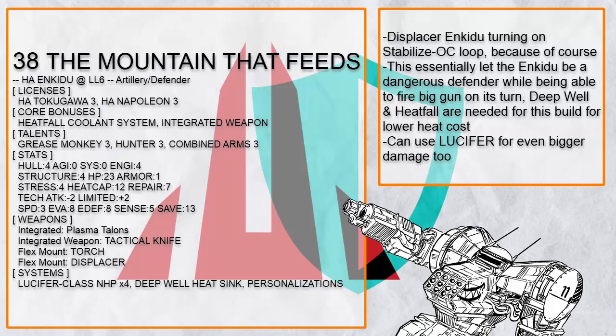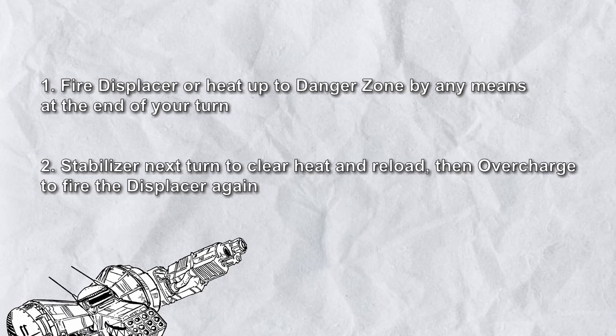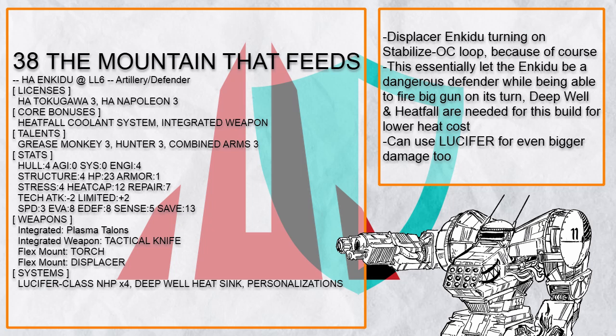This is The Mountain That Feeds, an Enkiju with a Displacer — because of course. The build is a Heatfall Overcharge Stabilize build. It basically works by firing the Displacer and ending your turn in Danger Zone, then stabilizing at the start of your next turn to cool down and reload, then overcharging to fire the Displacer again for massive damage. If you want truly massive damage, you can use Lucifer to boost it, and with Deepwell Heat Sink you don't need to worry much about heat after the first activation turn. This build basically makes sure Enkiju will remain extremely dangerous off its turn and on its turn, even from a distance.